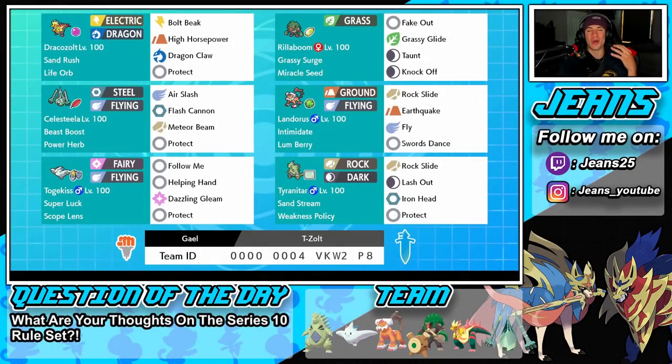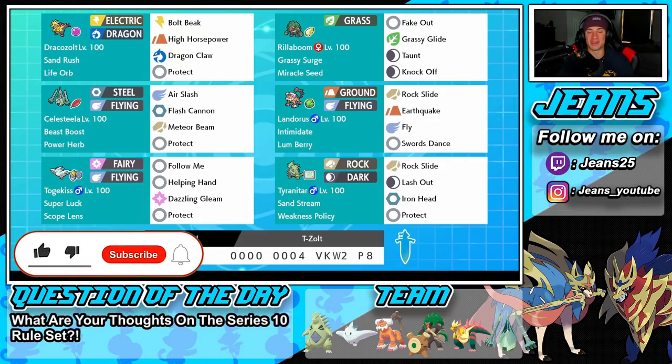What's going on YouTube, Jeans here. Hope you guys are having an amazing day. Today we are back playing some Pokemon Sword and Shield, hopping onto that ranked double ladder. Check out the team that we have for you guys today — a life orb and sand rush Draco's Zolt team alongside a power herb Celesteela. If you're hyped, smash that like button and click that big red subscribe button.